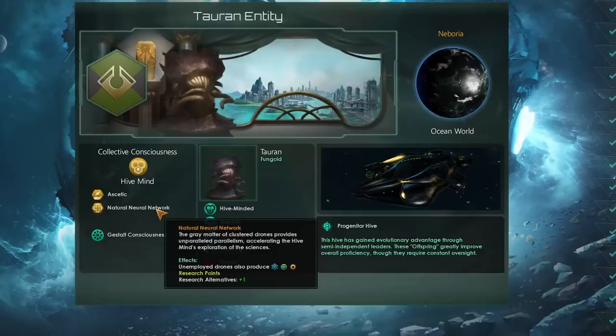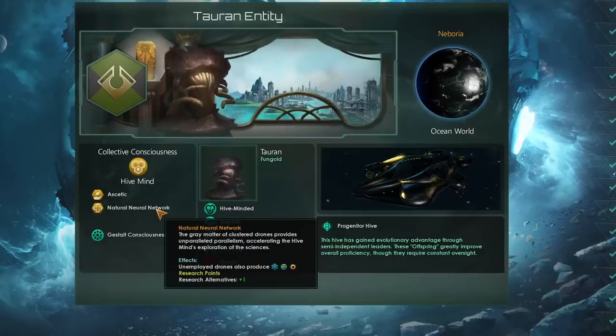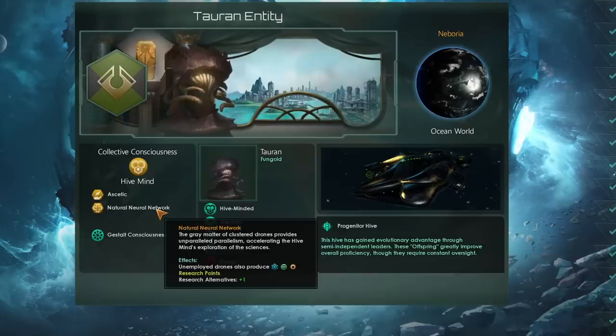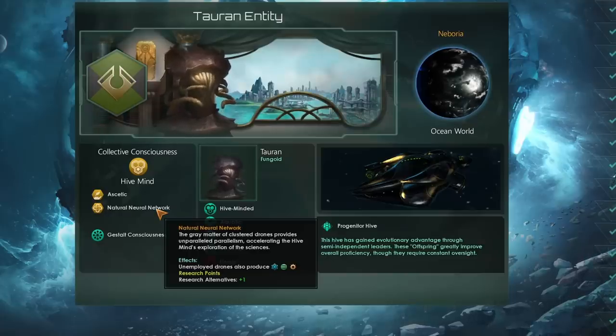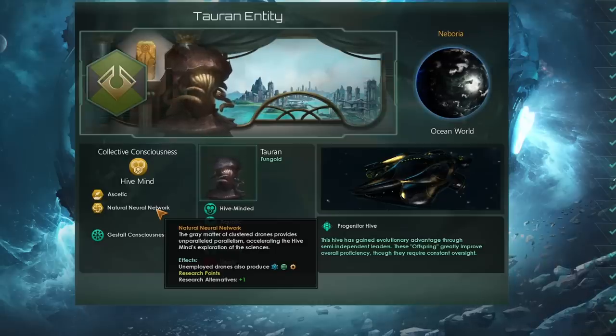Natural neural network is great for two reasons: the plus 2 research alternatives is very useful when choosing research options at the start of the game, and on top of that we will be making use of unemployed drones at certain points — making them produce research along with a few minerals is going to be quite nice.